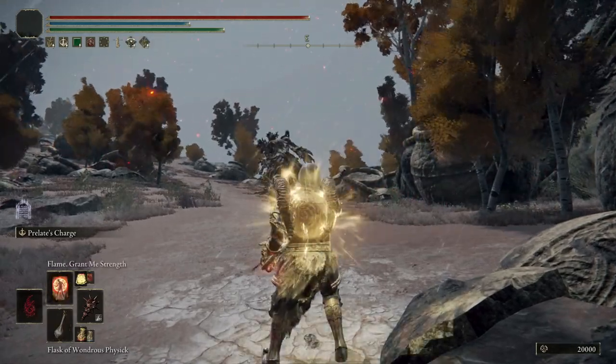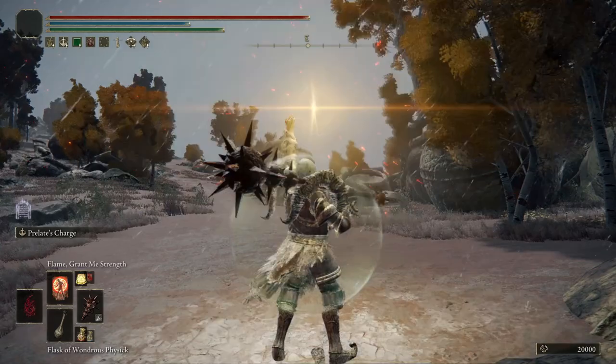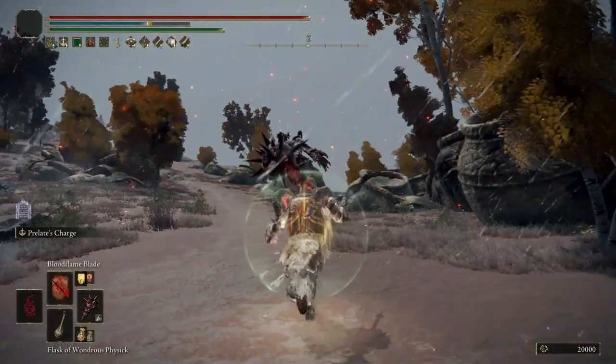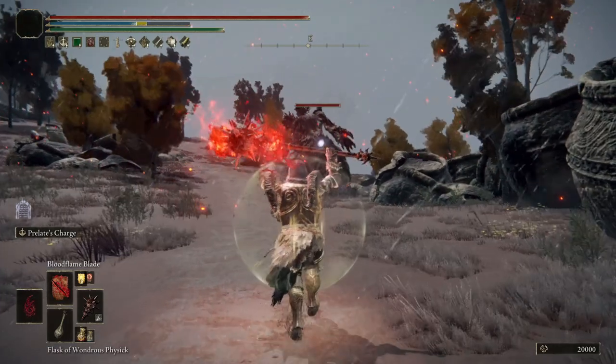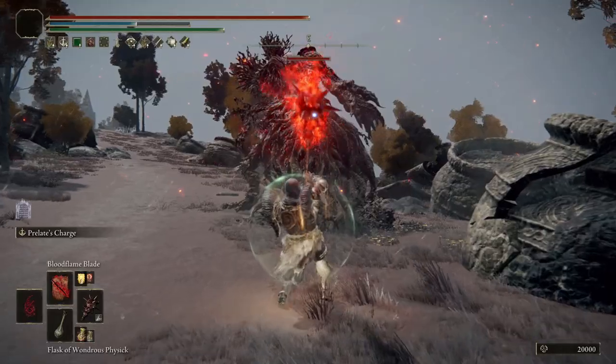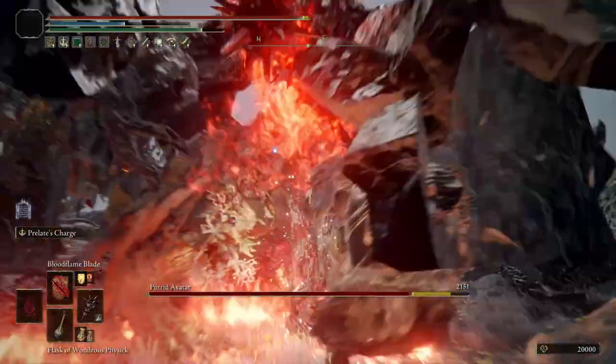So there we have it guys — a beautiful little synergy you can make use of in Elden Ring to turn yourself into an unstoppable pain train, powered by your enemy's blood and a little bit of fire. I sincerely hope you guys enjoy using it, as it's pretty fun and pretty deadly as well. You wouldn't expect something like this to be as effective as it is, but it just works.